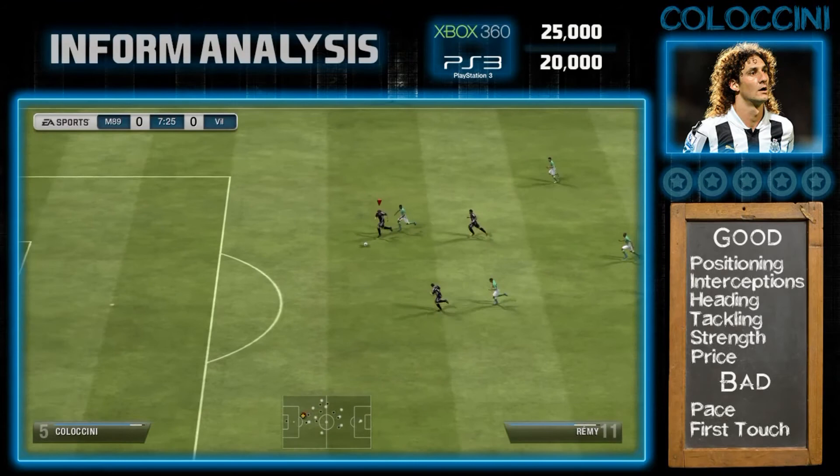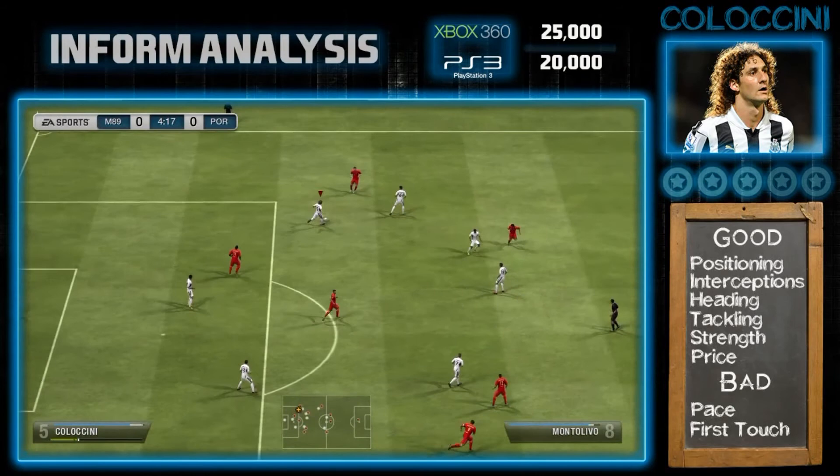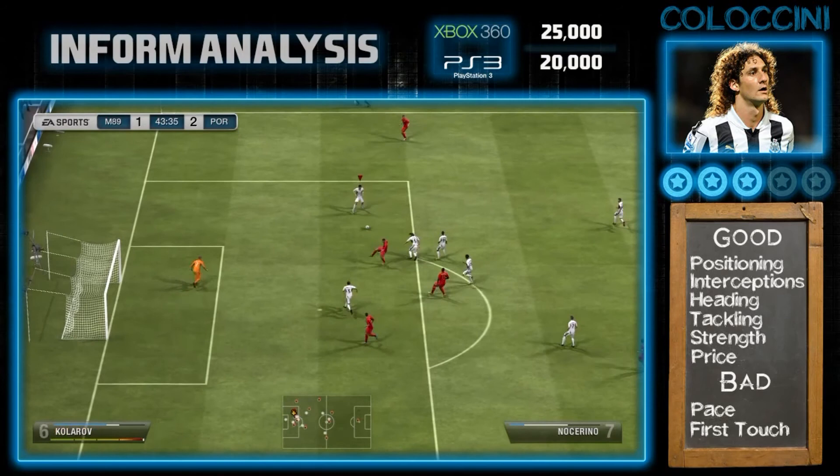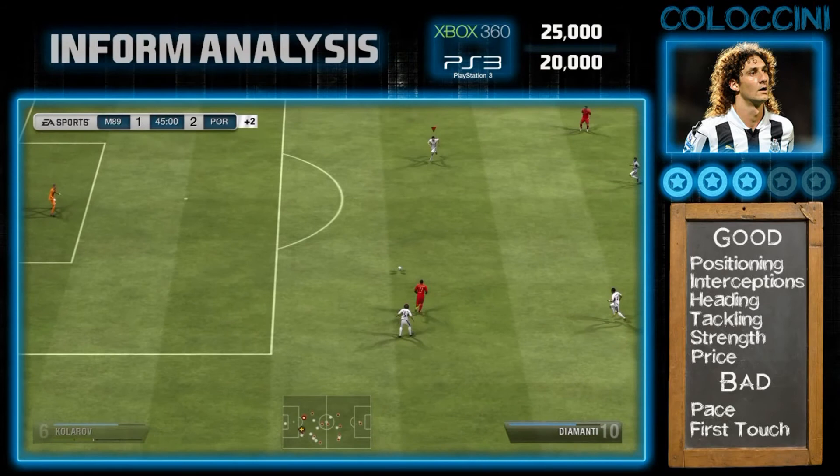Colaccini's awareness in getting in front of players — he was against Ramey there, so I did well to cut that out. Again, his interceptions are so damn good. He gets so much of the ball when he intercepts it, and his tackling, like you see there, coming out and winning the ball — he does it time and time again. Another interception here, what a challenge that is. His positioning is good, his interceptions, heading, tackling, his strength and his price are all the good points.